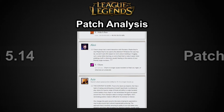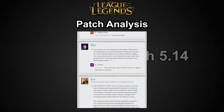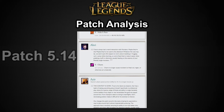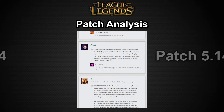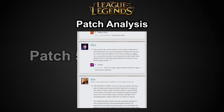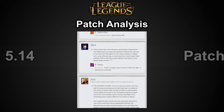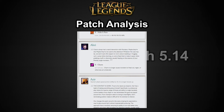This patch actually isn't very big, so let's zoom through it. Ahri's Charm no longer causes minions and monsters to freak out, regen, or otherwise act unnaturally. This means she can take blue buff easier now — she can integrate Charm into her ability rotation against blue buff and it won't reset and heal, which was annoying for both the jungler and herself. It just makes her a little bit better at killing blue.